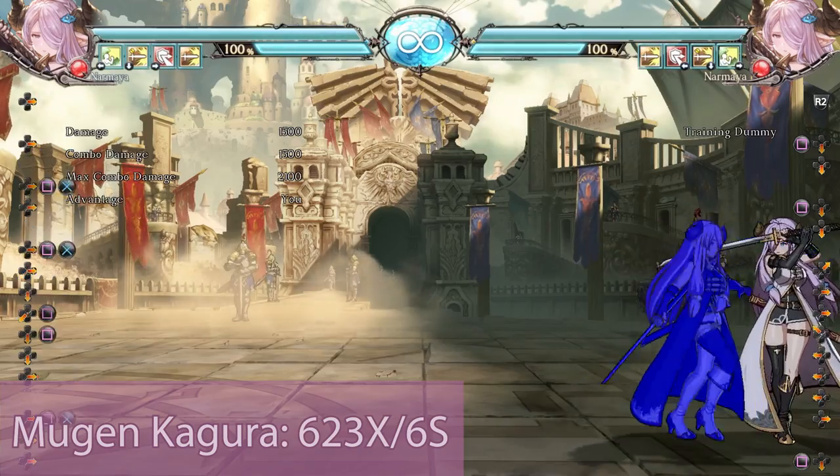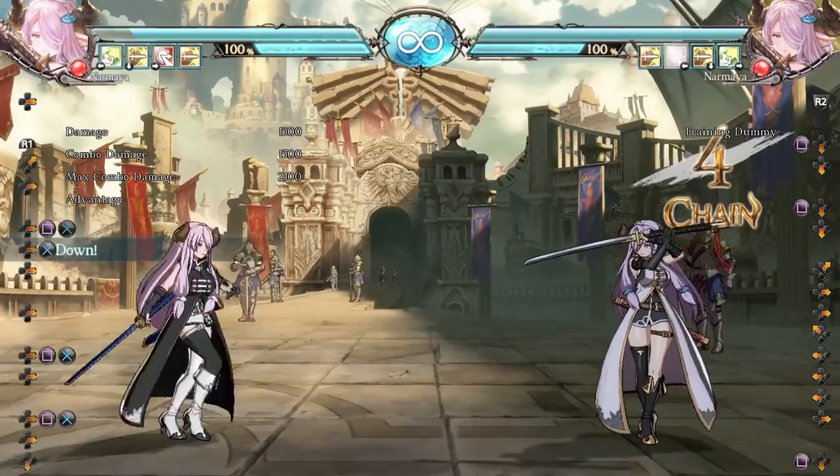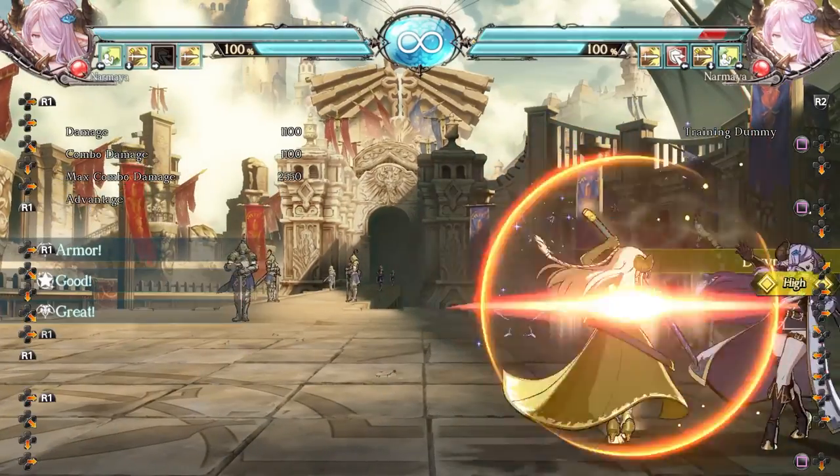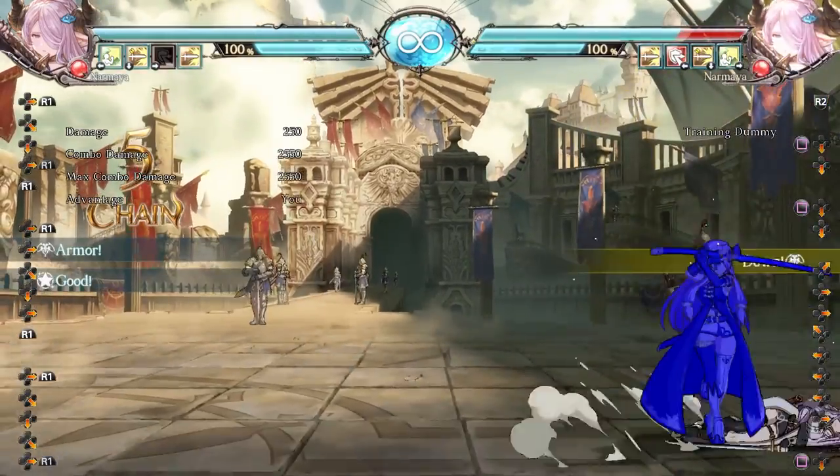Mugen Kagura is a frame 1 guard point, which will make people hesitant about safe jumping you on wake up. However, it is vulnerable to both lows and throws. The EX version can be comboed off of heavy attacks, making it a strong combo ender, leading to hard knockdown and safe jump setups.